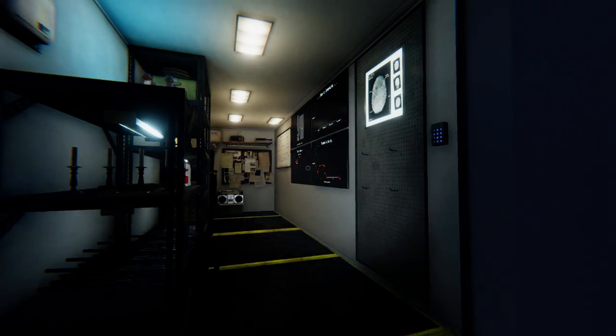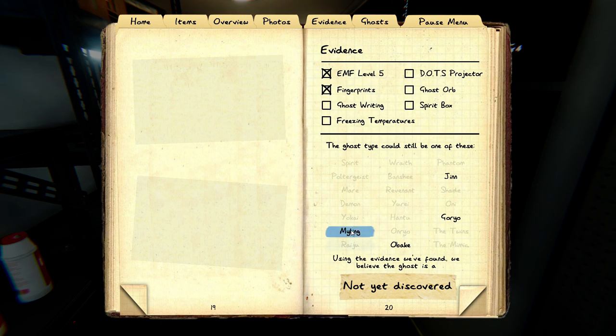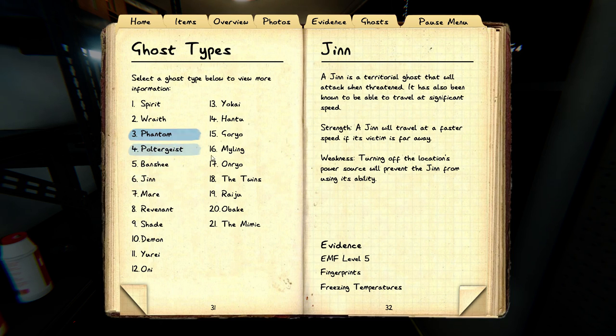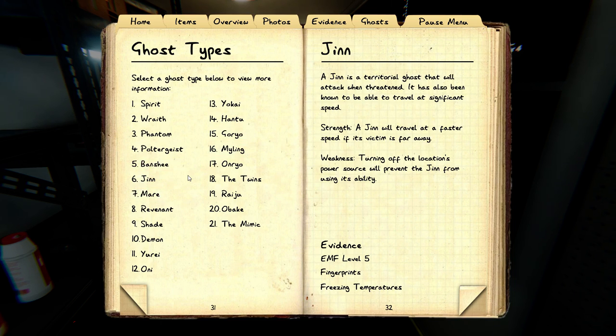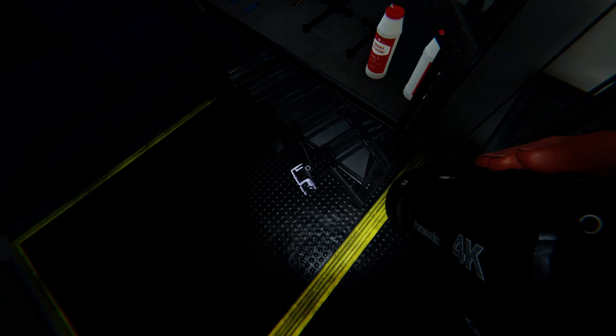Let's see what we got on the photos — fingerprints. I don't need to bother checking for them. So we have EMF-5 and fingerprints. That gives us Myling, Obaki, Goryeo, or Jin. Jin is freezing temperatures, Myling is ghost writing, Goryeo is Dots, and Obaki is ghost orb. Let's get a camera in here and the Dots projector.